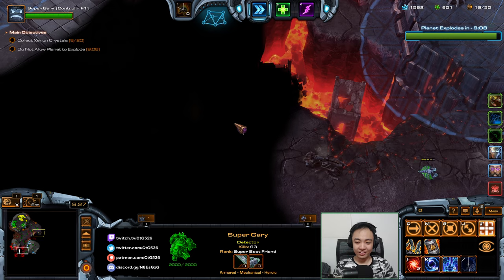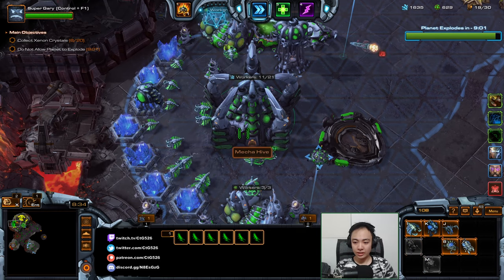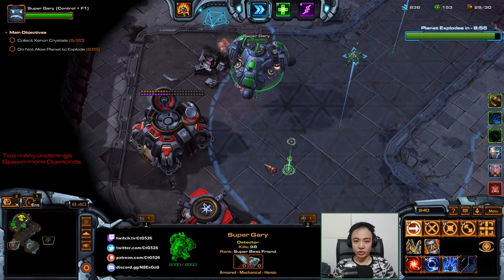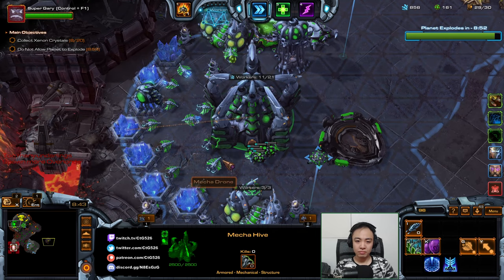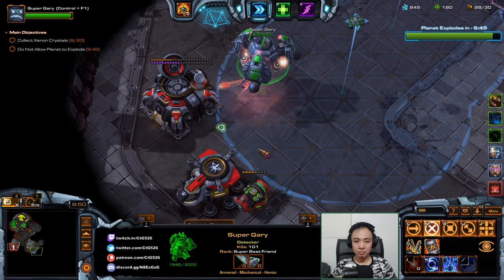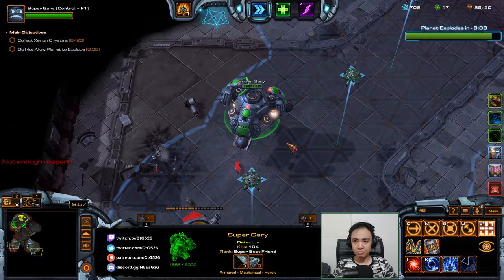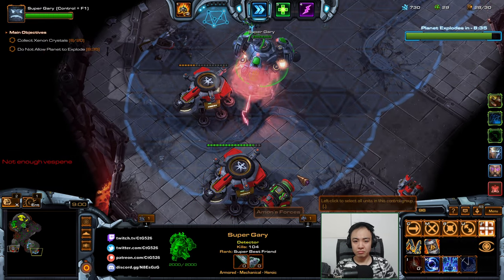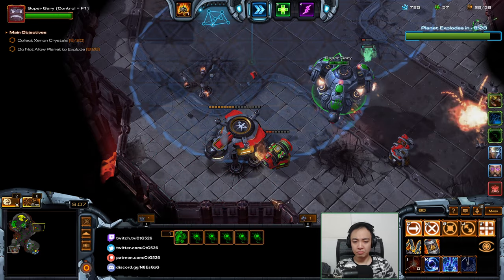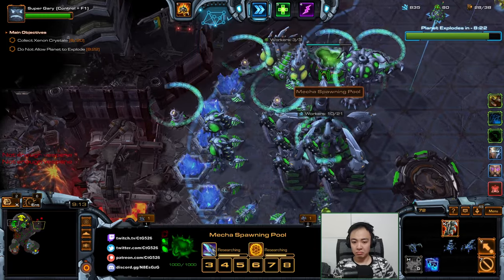How did that guy get there? Anyway, I'm gonna start cleaning up and make corruptors. More overlords, I guess. Maybe I should make Zerglings to just help with clearing. They'll help.